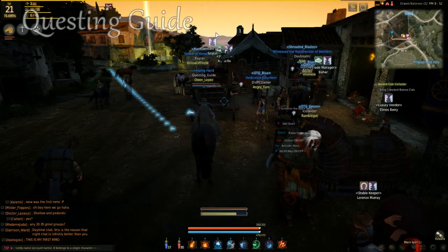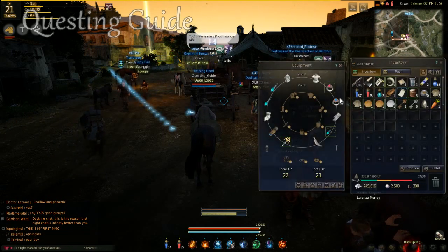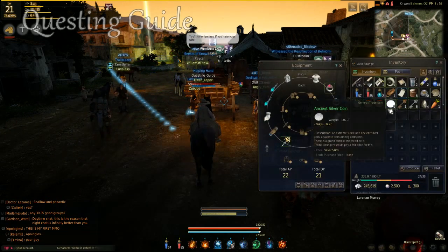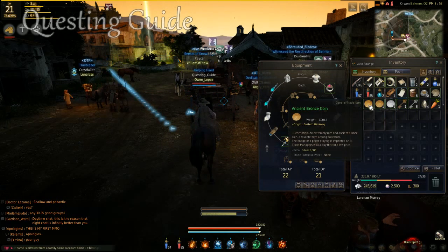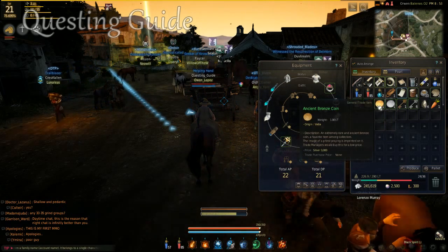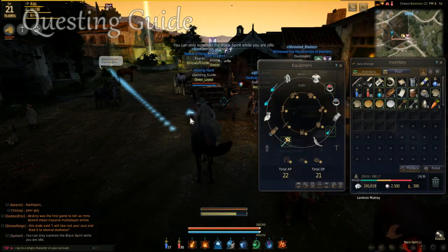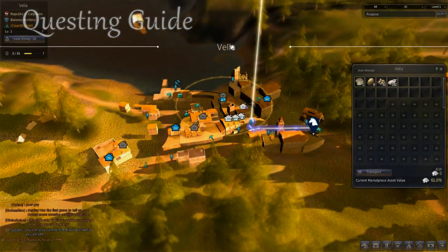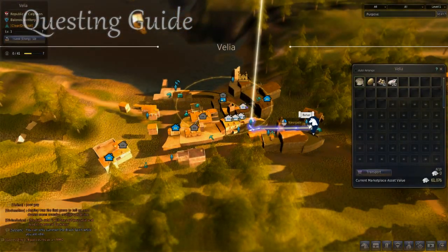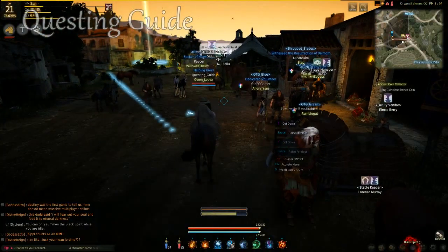Hey guys, Questing Guide here. Today I'm going to be telling you how to use your ancient bronze coins. As you look them over, they'll say 'Origin: Eastern Gateway' or 'Origin: Velia.' I am currently at Velia — you can see it on the map — and I'm right by the trade manager Bihar.